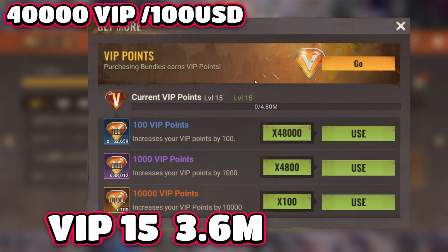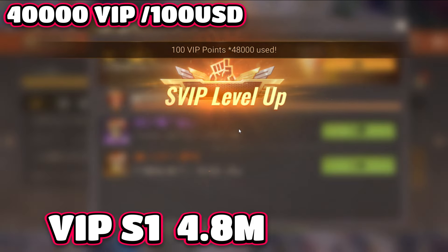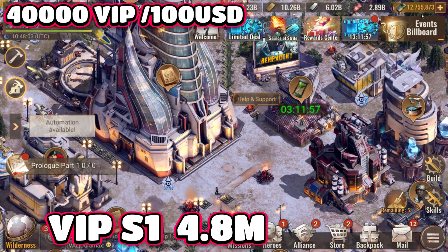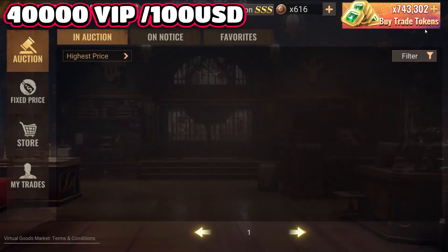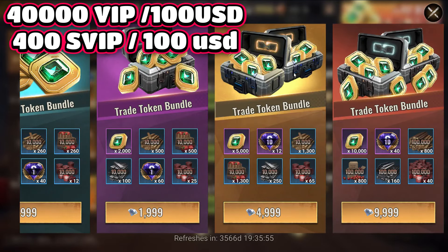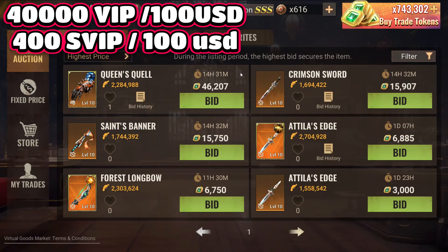Finally, to unlock SVIP you need 4.8 million. As soon as you do that, all the bundles will change to SVIP. So here is what changed: when you go check the bundles again, you will see all of them have changed to SVIP. Any bundles you buy from now on will give you SVIP points.